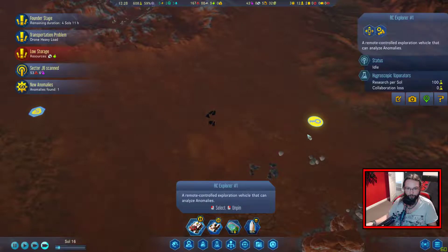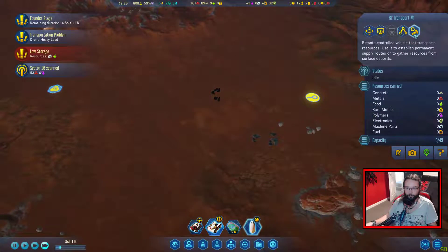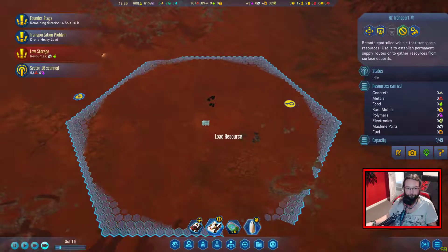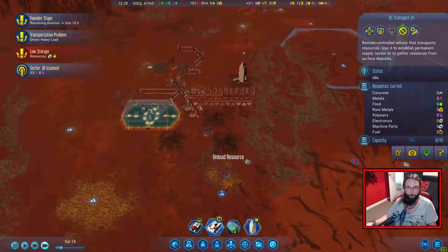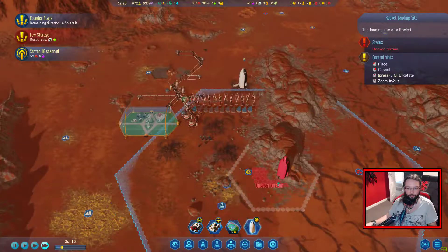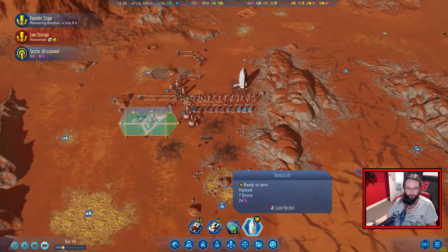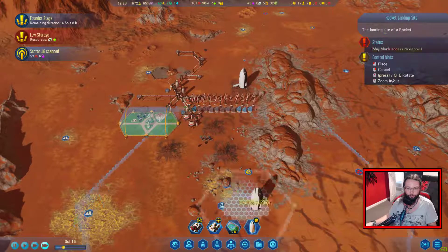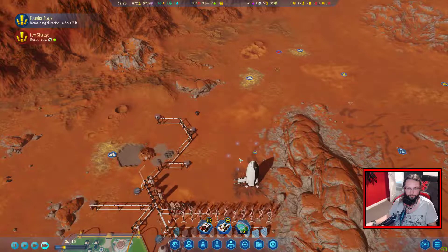We can get you to make your way up here, and you can also do the same thing. Come and grab whatever you can and bring it back. You are ready to land. What have you got for me? Seven drones! That's what it was. We've already done the anomaly.